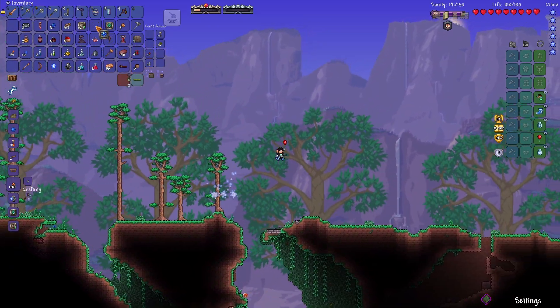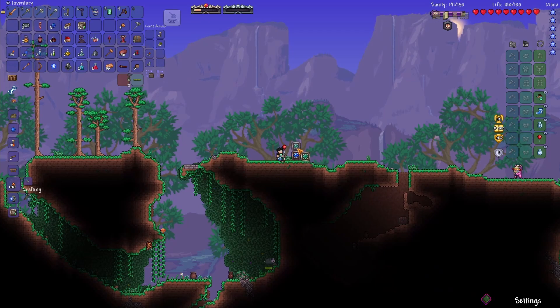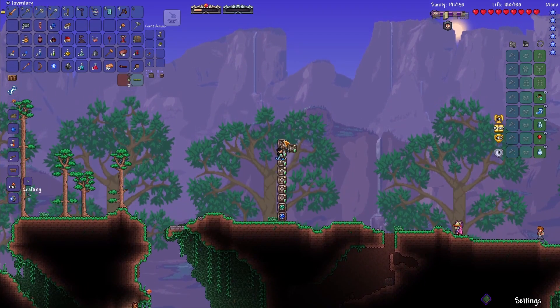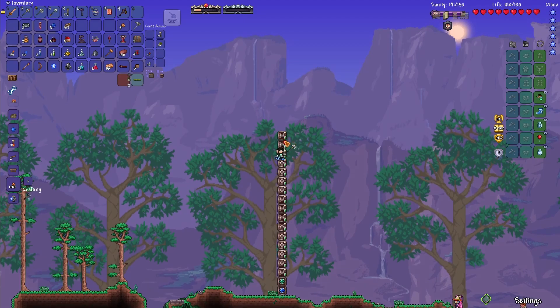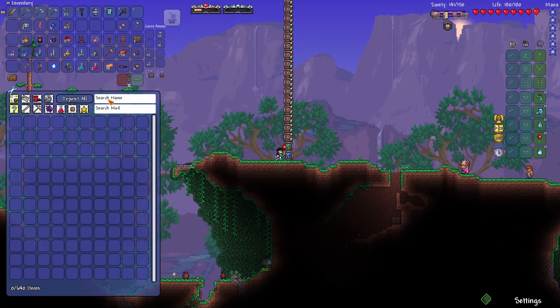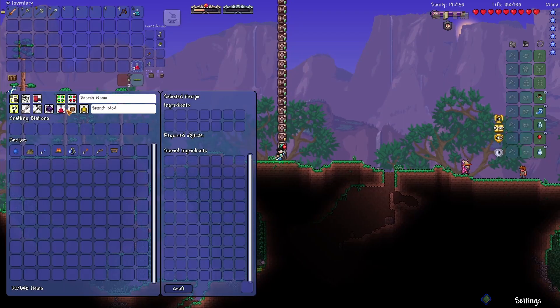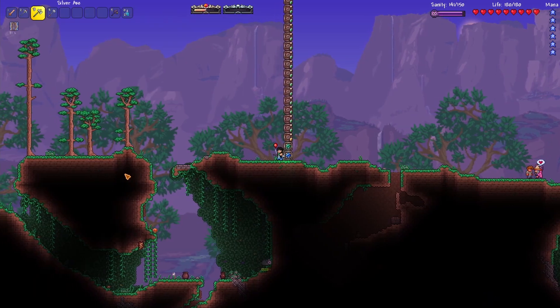Let's just get a storage crafting interface down in the heart and the 16 storage units. That's very generous, Deviant — thank you very much for that. Now we can put all this in — like so. Take the recall potions, take the lesser healing potions. Get a workbench out. There we go. Now we need a furnace — we need stone.